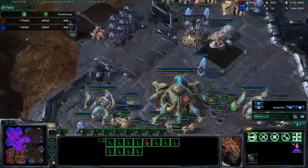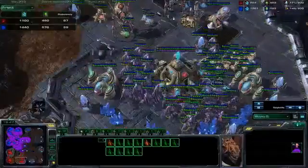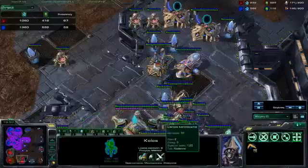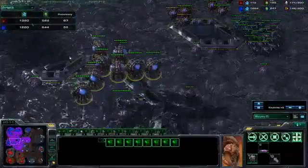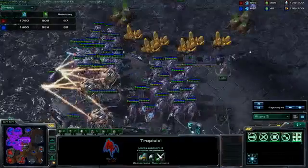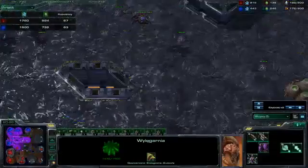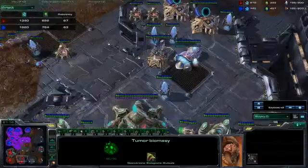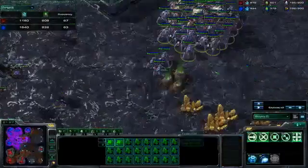My opponent makes a good move and sends some Zerglings into my base to stop my economy. But I expand to the fourth and I have an Observer to get vision on the hidden units. Of course it's normal — Zerg needs fast expansion. But I want to check this and scout two Starkers. I see a Hatchery in that location. I kill Creep Tumors to give myself time to get a surprise on my opponent.